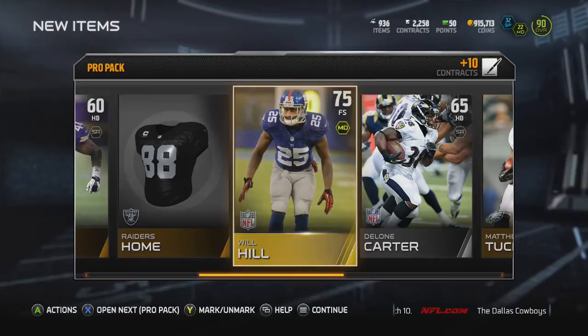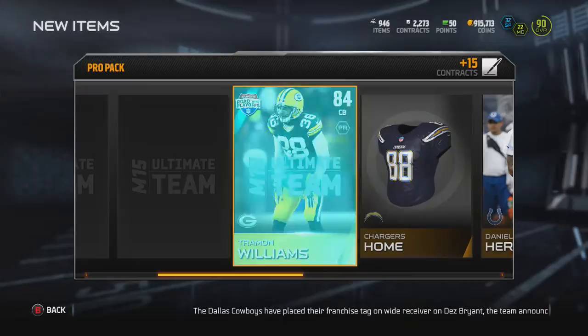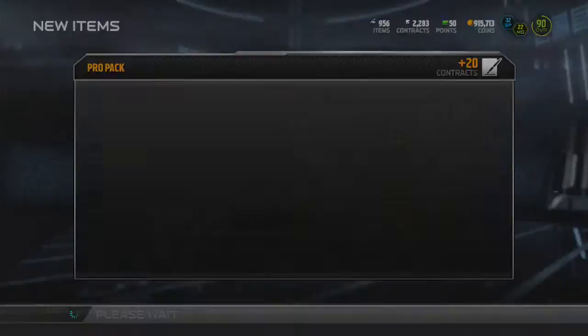What's our gold going to be? We got Will Hill and Delone Carter is a silver. Next pro pack, we're just going to go straight through backwards. Mike Harris, Daniel Heron, and we got Tremont Williams — that's not too bad. Just not really pulling anything great. An elite would be nice. There's Josh Hill, tight end for the Saints, going backwards through this one as well. Mike Brizil — just not pulling anything at all.